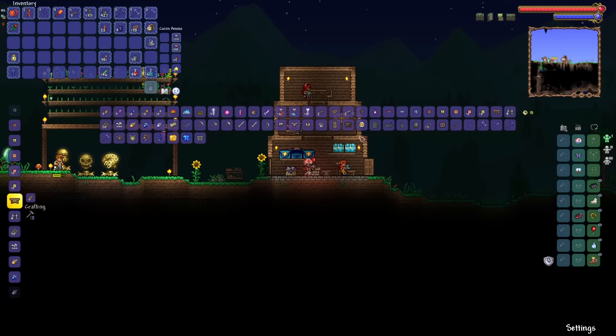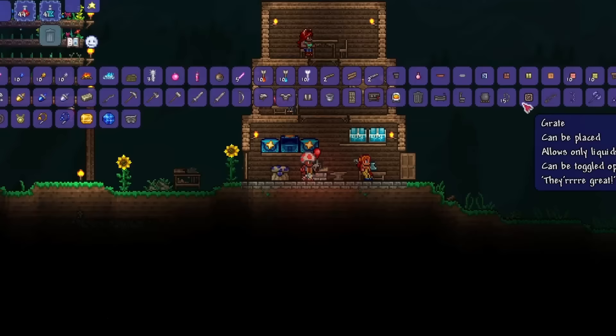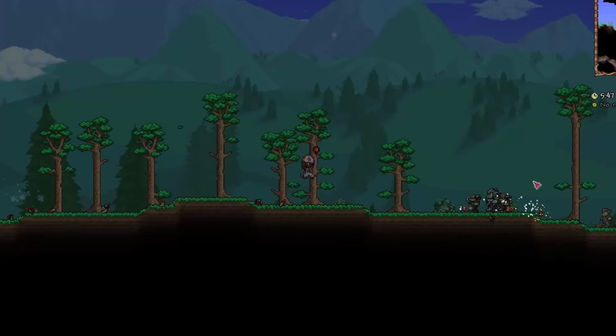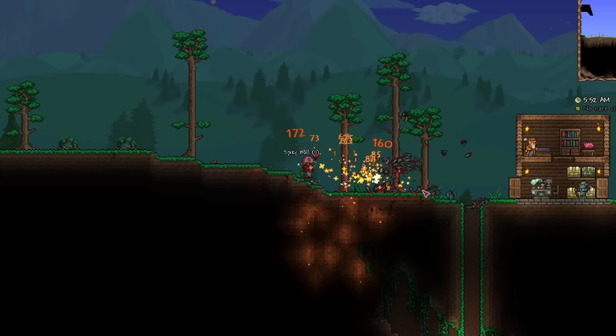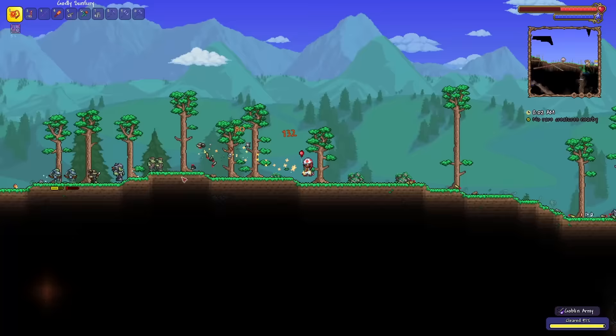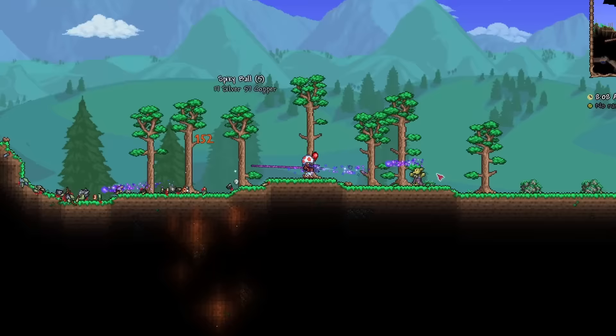Upon returning to the surface, I collected some fallen stars and made my way to the house to acquire tools to finish up the farm — but just as I was about to do so, a goblin army. This was a very pleasant surprise. Although the goblin army is only a 1 in 3 chance each day, there have been too many times where I spent multiple days waiting for one in pre-hard mode and just never got one. I lucked out and got one early, and with that out of the way, there are only a few tasks left.